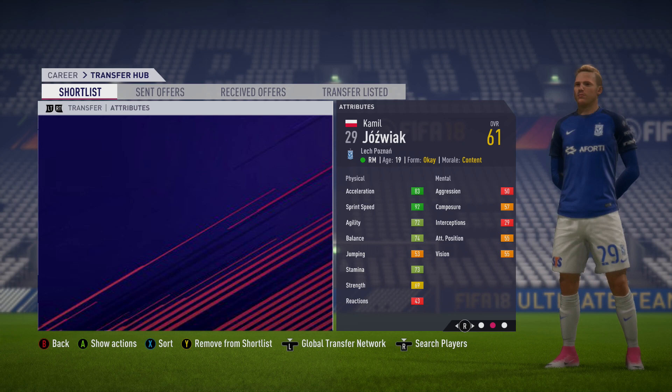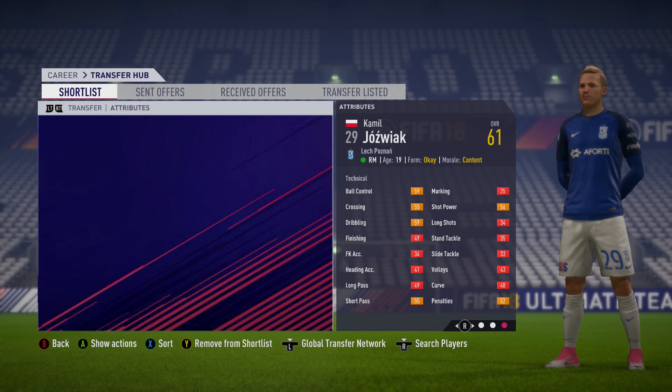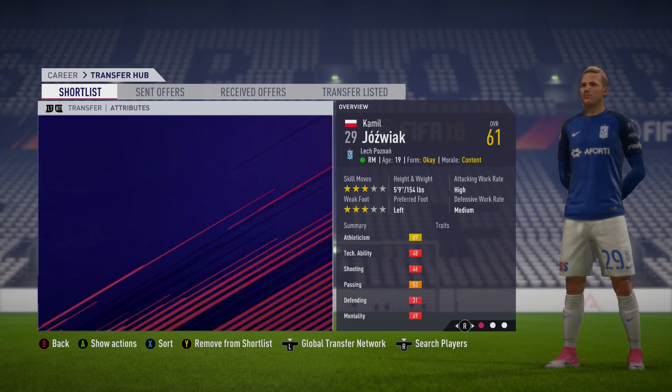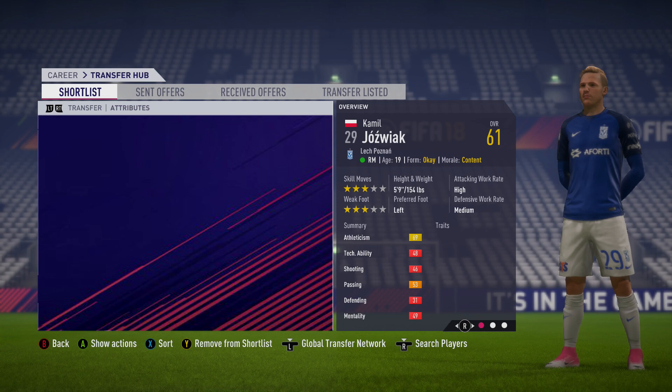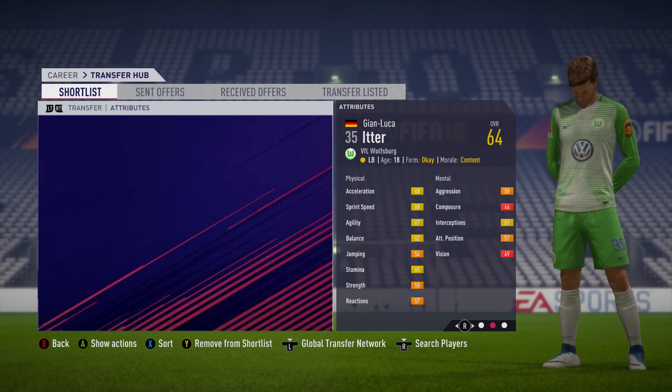Just beating Silla is Kamil Jozwiak, who's 61 overall. Look at his sprint speed — already in the 90s, which is absolutely disgusting for a player his age. He's also got really good agility and balance. In the lower divisions you'll struggle to find pacey defenders, so playing in the third tier of German football, for example, he'll be blitzing past fullbacks and centre-backs left, right, and centre. High attacking work rate, three-star weak foot, three-star skill moves. His potential is 82, playing for Lech Poznań in Poland — definitely pick him up just for the pace alone.